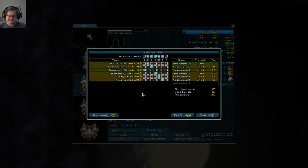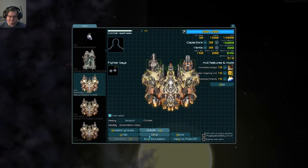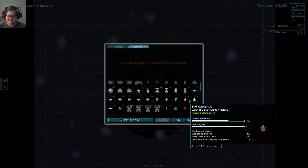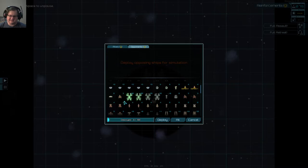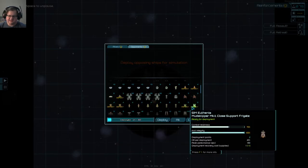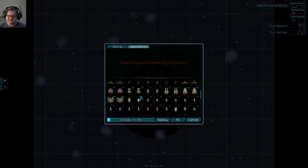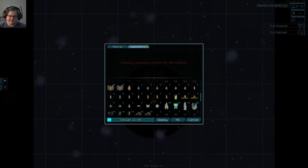Let's look at our weapon groups real quick. We have all these on different weapon groups so the AI can turn off whatever it needs to. So how well does it do against frigates? Probably not well — that is the usual trend. Let's throw it up against the worst of the worst: just a bunch of pirate and Pather trash essentially.